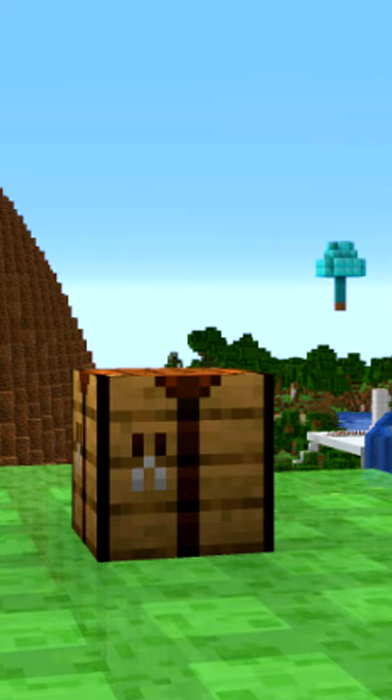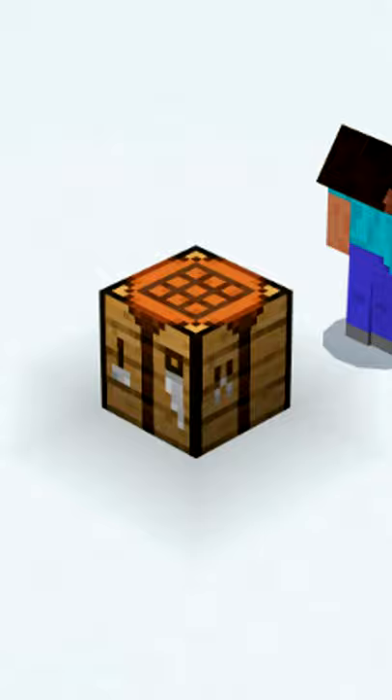Knowledge books can be obtained with commands and add recipes to the recipe book. Crafting tables make a bass sound when placed under a note block.